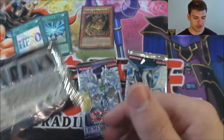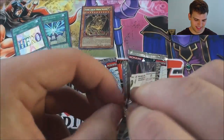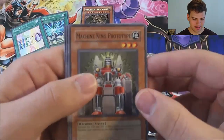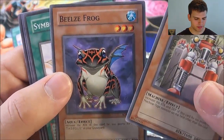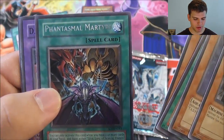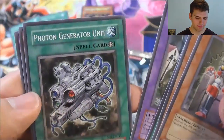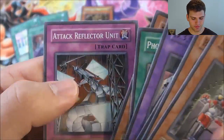Now for Shadow of Infinity — we can get a Treeborn Frog. Machine King Prototype, Beezle Frog, Symbol Heritage, Sand Moth, a Phantasmal Martyrs for a Rare, a D.3.S. Frog, Photon Generator Unit, Malus Ascendant, and Attack Reflector Unit.